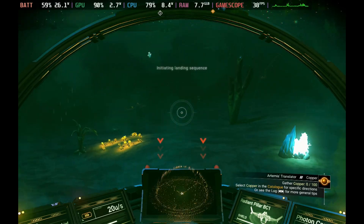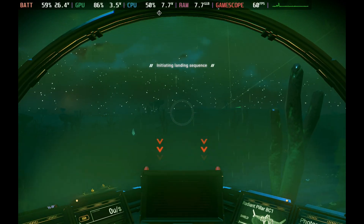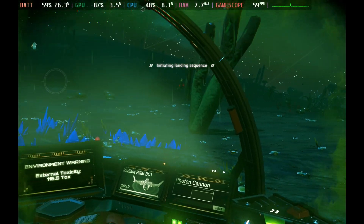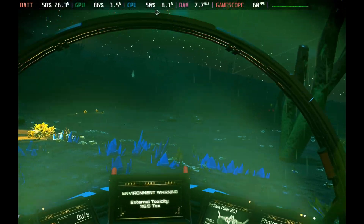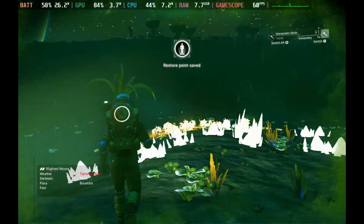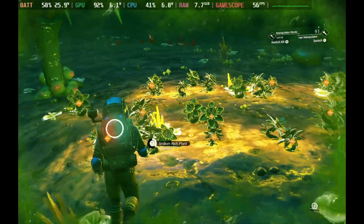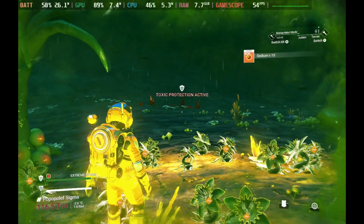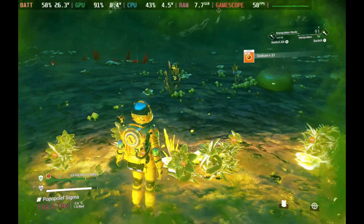Of course we get those loading spikes when we do landing and entering and exiting planets, but it's very brief. Although it drops below 50 frames per second, it's very quick. That wattage still sits in the 26 to 28 watt mark and it still looks phenomenal, but the wattage is still a little bit high for my liking. So Standard Uncapped is definitely a great way to go if you want to push 60 frames per second most of the time.